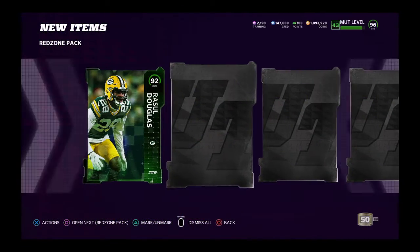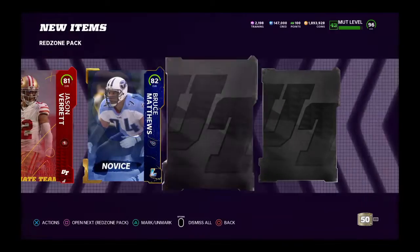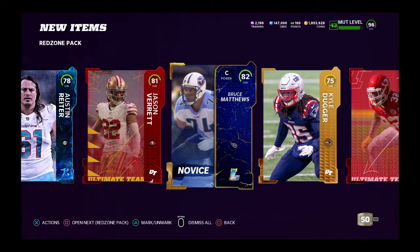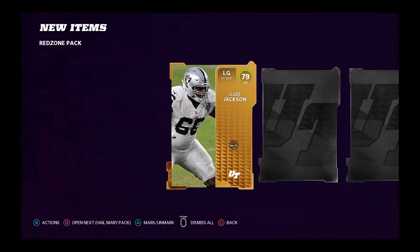We start with a 92 — we pulled Douglas out of the red zone pack — and a coin card. We're pulling packs, obviously. I don't want to make this too long so we're just gonna roll through it. So far that is really good though, as that 81 overall quick sells for 18,000 coins and the 92 is just a double on top of that.